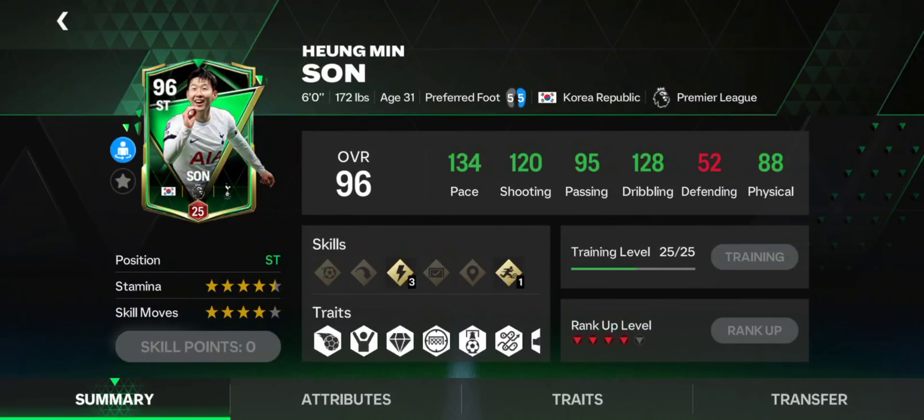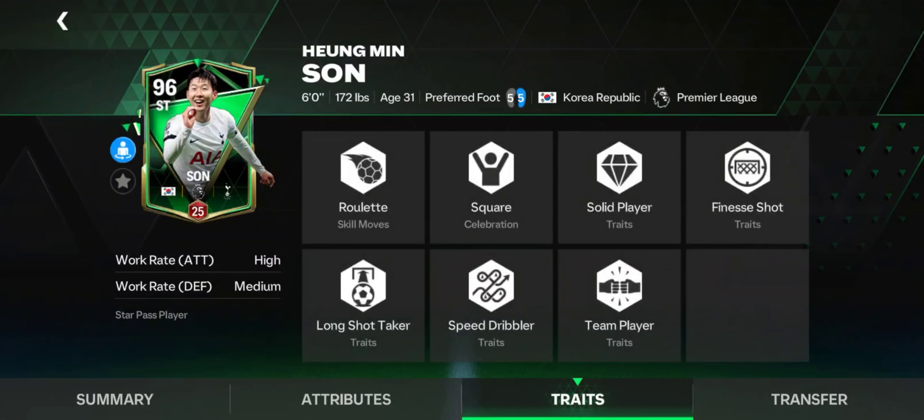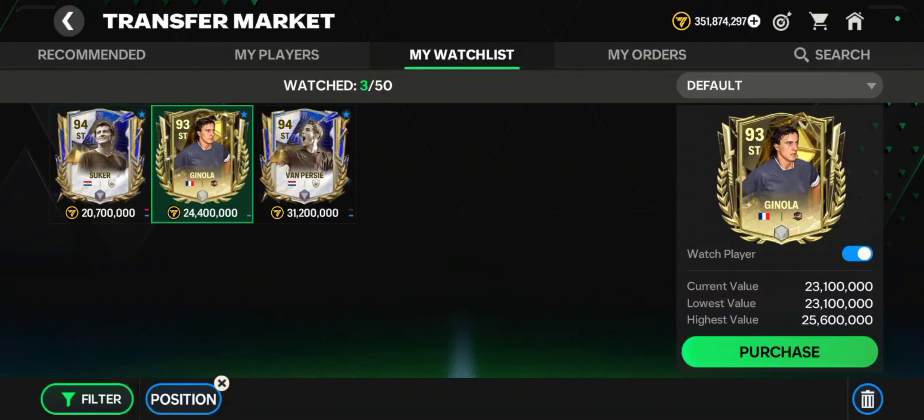Another option in this category is POTW Suker. I haven't used him myself but I have faced him a lot, and every time I do he cooks me. One thing I can confirm is he's very pacey, and obviously when you add lane change with 5-star weak foot, he becomes a demon.